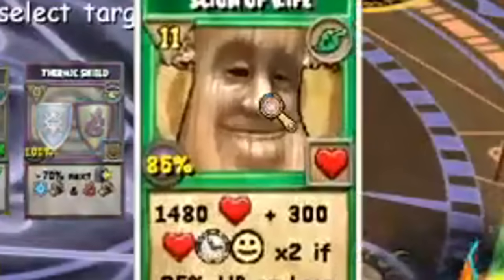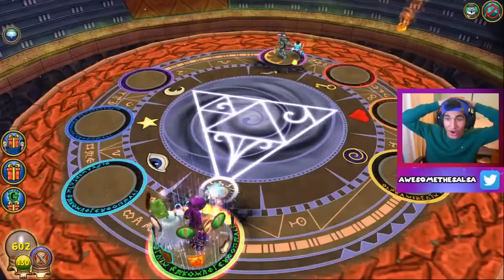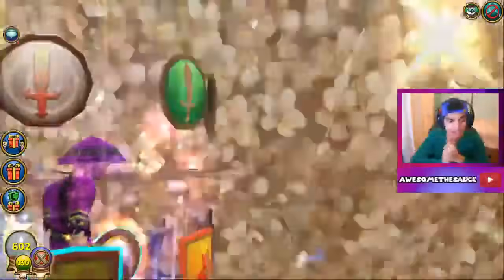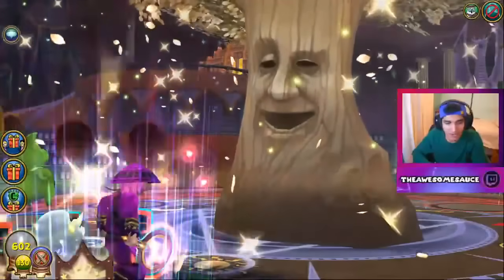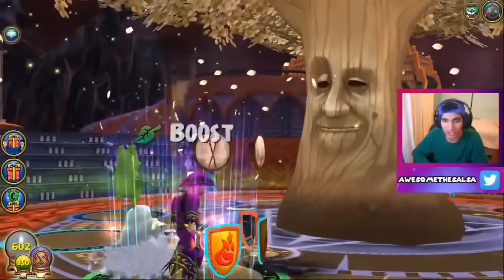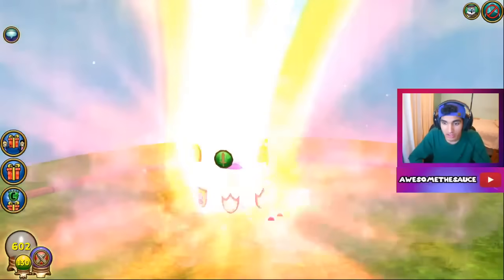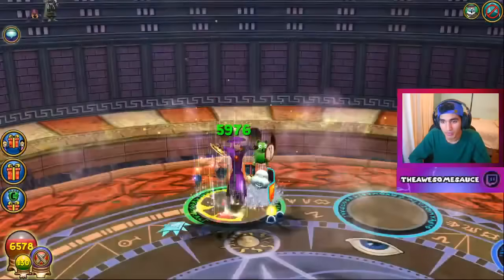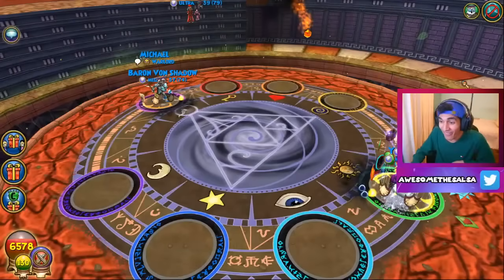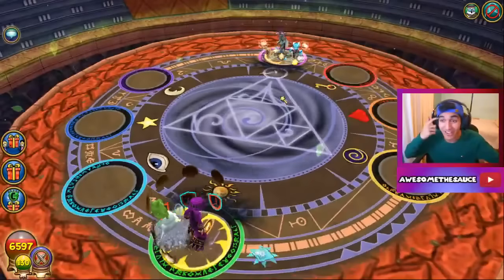Undo everything that he's done to you, undo it all! Oh, I barely tanked — undo it all! I feel like I would have died if he just A-bombed. I don't crit it, but it's fine. That block, I think, saved my life high-key. Actually no, it didn't — but whatever.